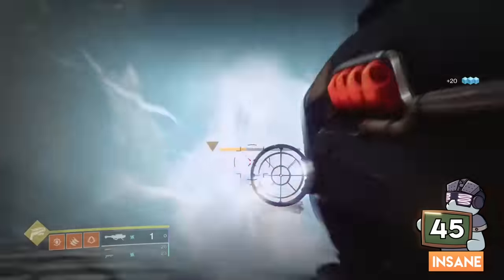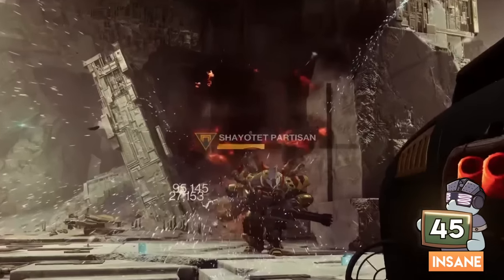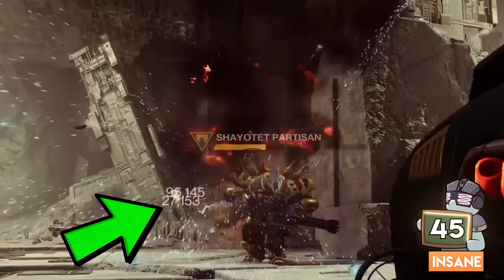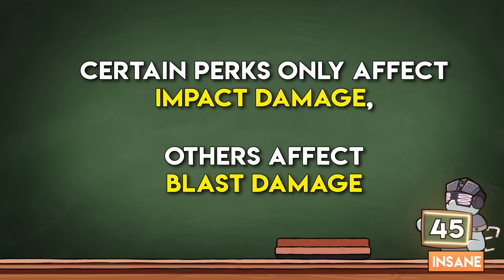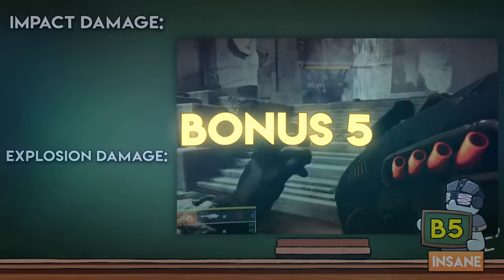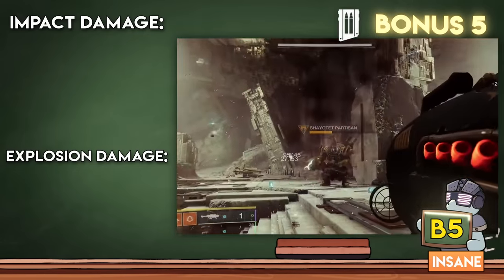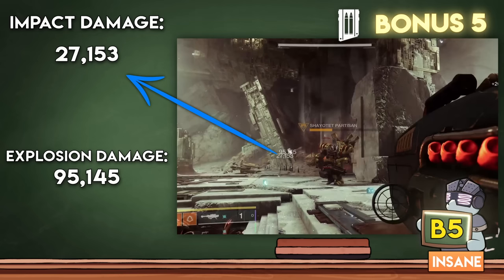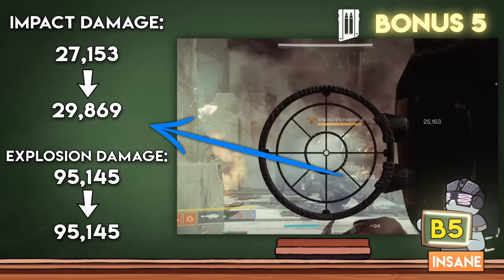Rocket launcher damage is broken into two segments. When they first hit, they deal impact damage, and then the explosion afterwards is called blast damage. The reason people care is that certain perks only boost one of them. Bonus point if you can think of one. Impact Casing is generally known as a 10% buff, but since it only applies to the impact damage, the true result on your damage phase is only an overall 2% buff.